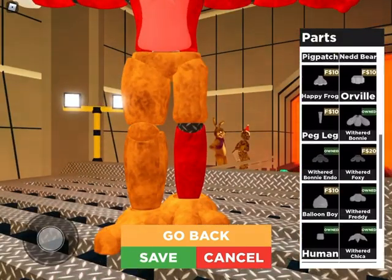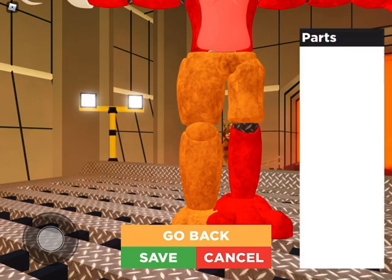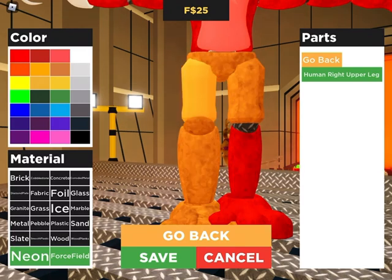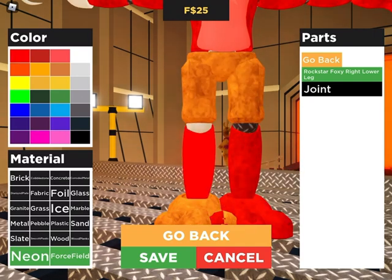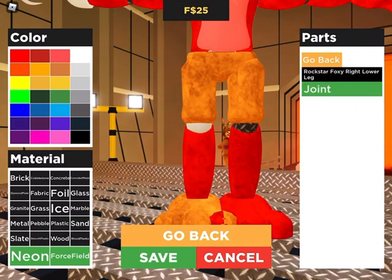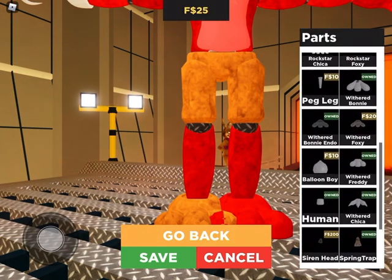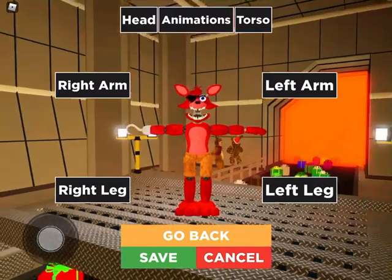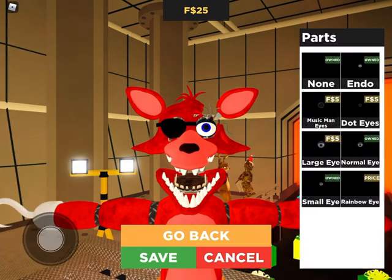Rockstar Foxy. I didn't make the foot yet. Then keep it Withered Freddy and make it red. Make this human. Rockstar Foxy. Then joint and foot. Withered Freddy and slate.